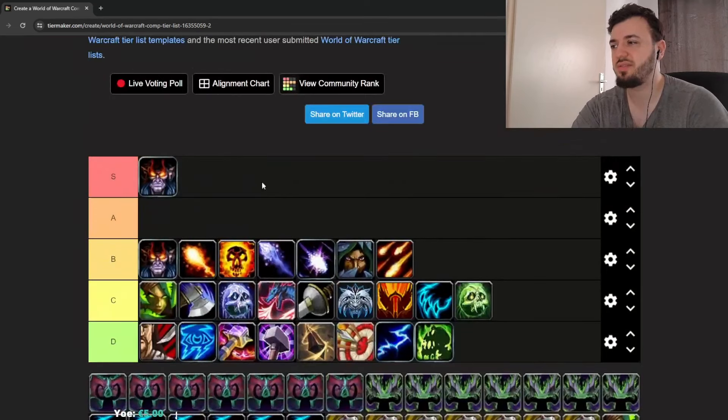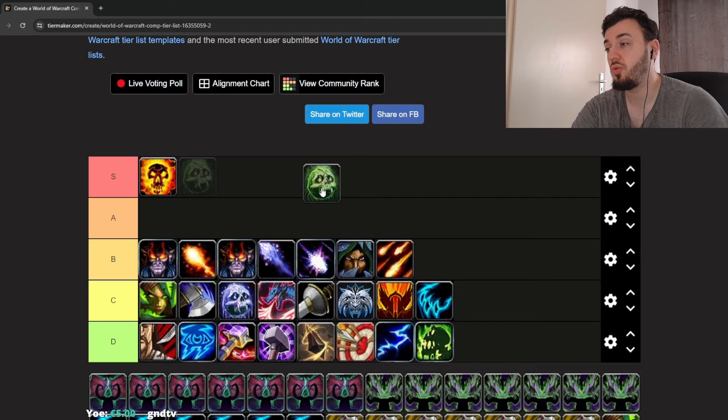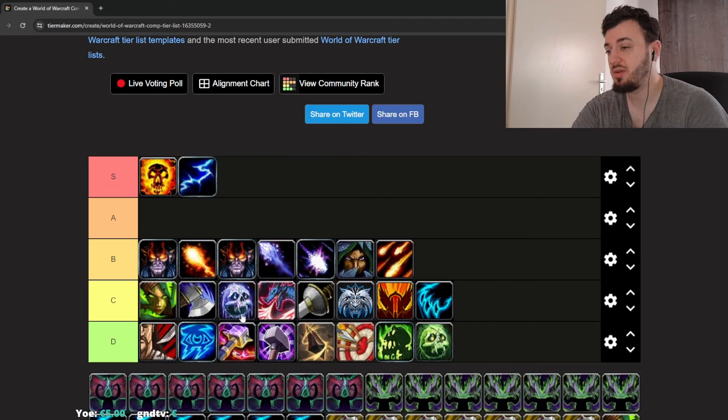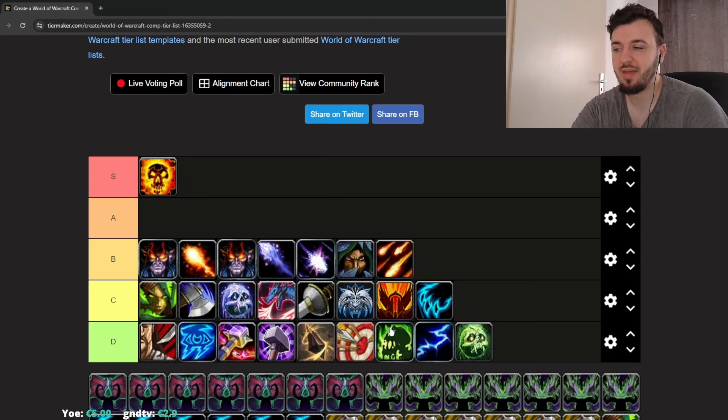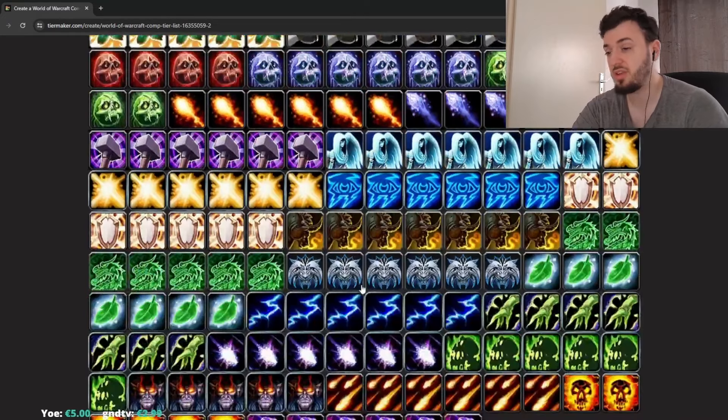Shadow Priest — the same comps apply, but Shadow Priest with Affliction Warlock is one of the most fun comps to play. Unholy DK is also an option, maybe Elemental Shaman as well. I would probably play with either Sub Rogue or Affliction Warlock — you can do some really good stuff together and it's actually very fun.